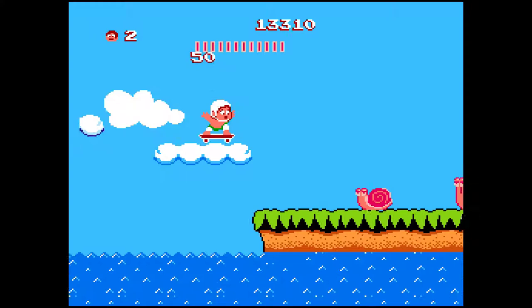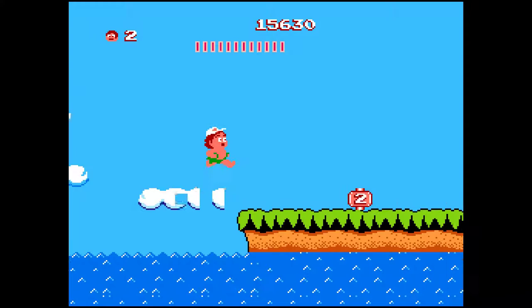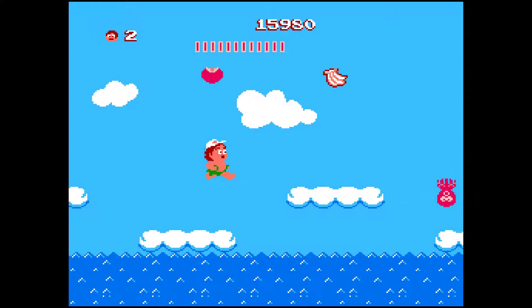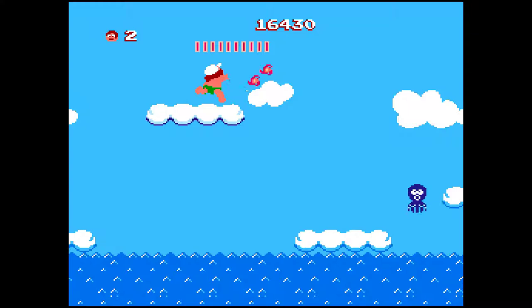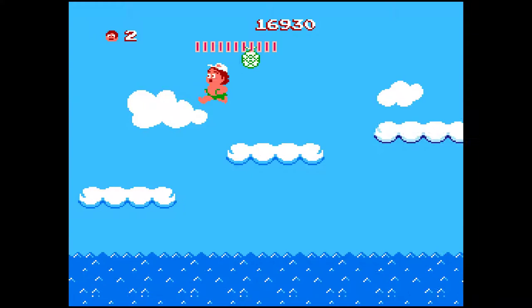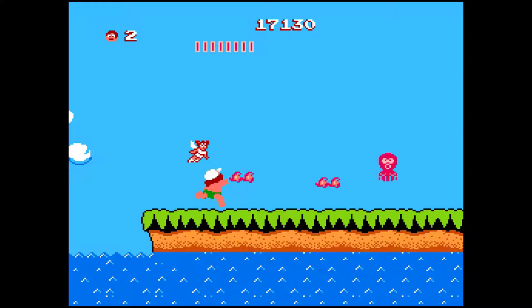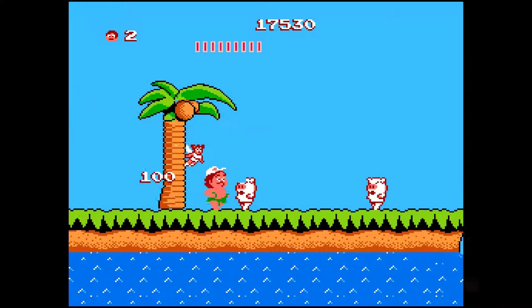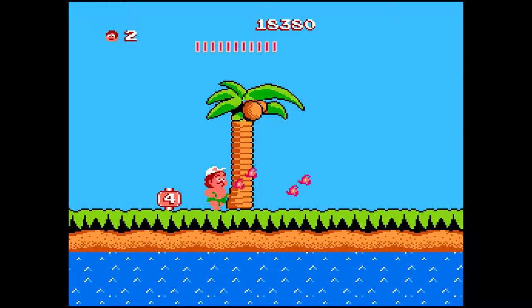Now this is a bit different. Most items are hidden in eggs, but an item like the skateboard can be really deadly. The Hudson Bee collected at the end of the first round actually allows progress to continue between games — if we lose all our lives it's typically game over, but with the Bee we can start from the area stage we just completed. The fairy is similar to Super Mario's star — full invulnerability, cannot die.